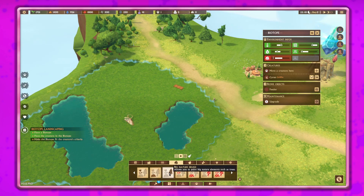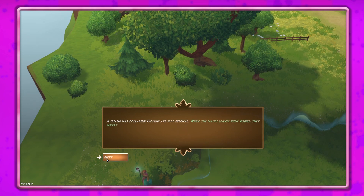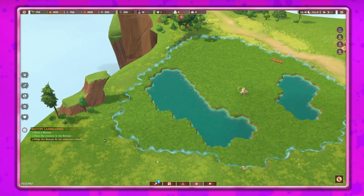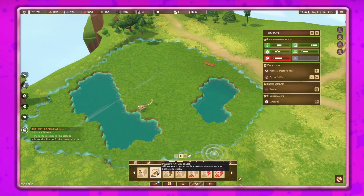Let me add some nature vegetation. Oh no - a golem has collapsed! Golems are not eternal - when the magic leaves their bodies they revert to inert matter. Other golems will take the material back to the catalyst to recycle it into raw ether. Raw ether must first be converted back into elemental ether through relays in the region. That probably means I need to make more golems.